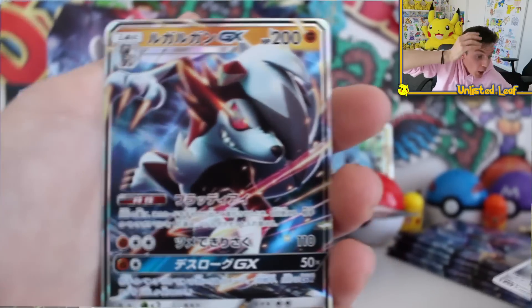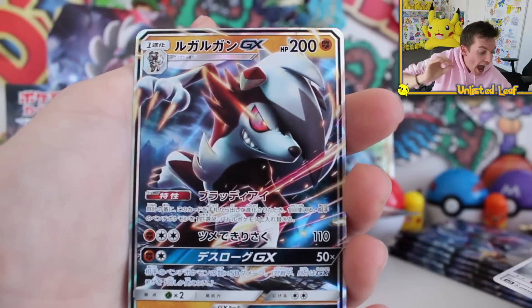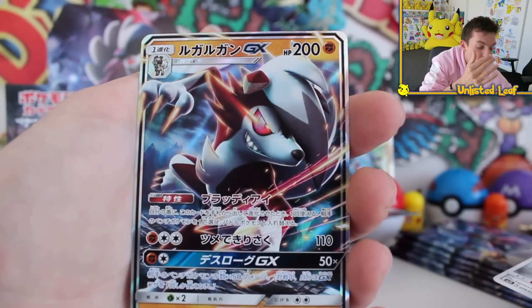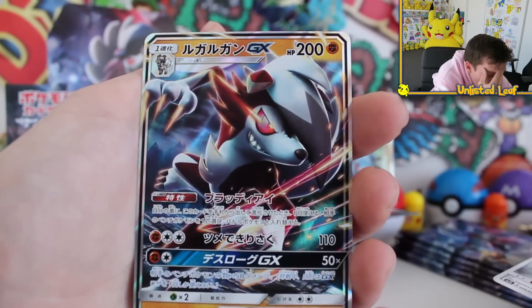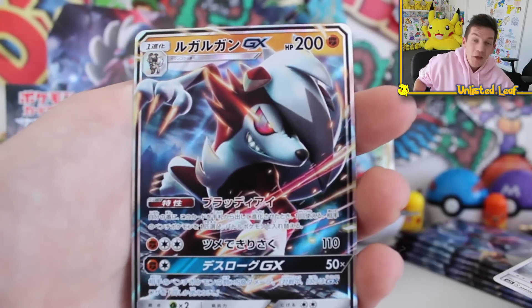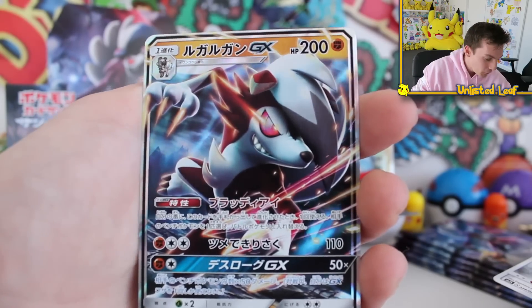I told you! Metagross had you freaking out like that's fantastic, no way life can get any better — and then we go and pull the most incredible Lycanroc GX card I've ever seen. Holy smokes, I haven't even seen that one online. That is so sick — the cartoony sort of vibe and all the action marks. When was the last time I pulled a McDouble? It's been ages, I can't even remember the last time I pulled a McDouble.